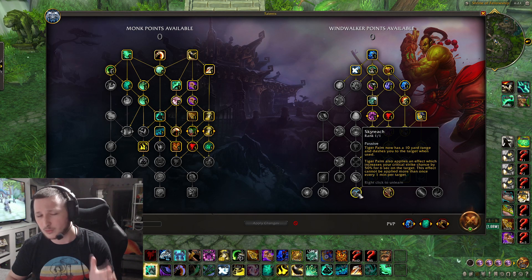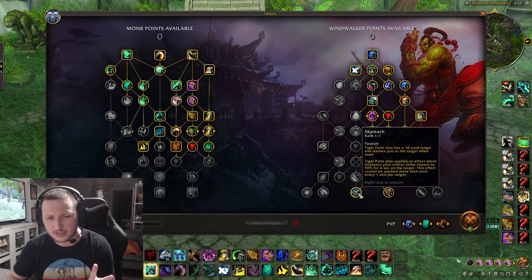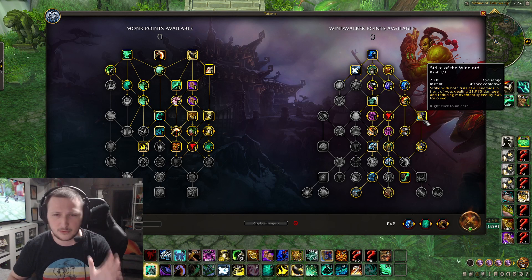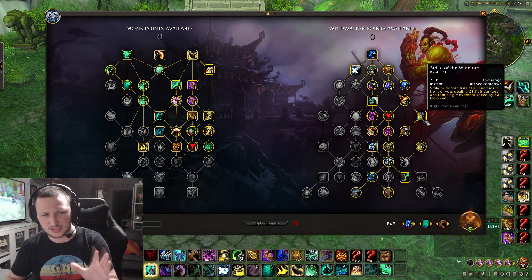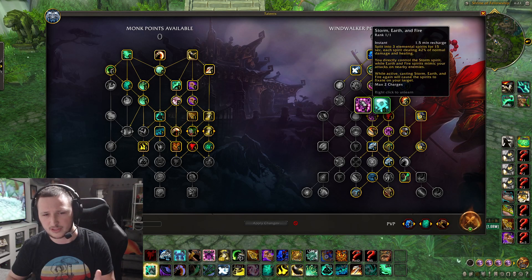Your main damage sources are Xuen, the Kefir Sky Reach effect — which is the same as the legendary we had in Shadowlands — and then there's also an ability returning from Legion called Strike of the Windlord. These are your main big sources of damage. Of course, Storm, Earth, and Fire as well, but that's kind of just paired in.